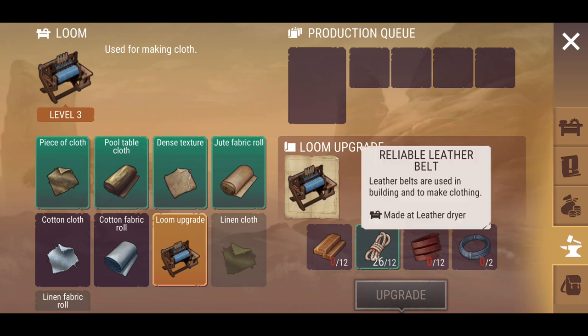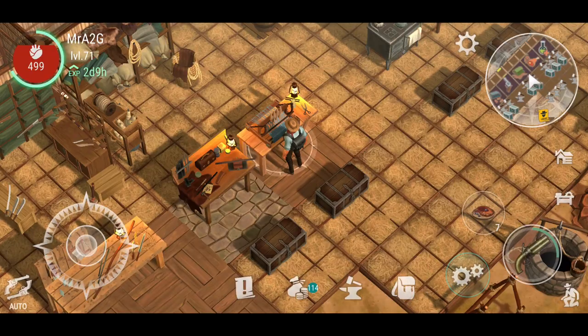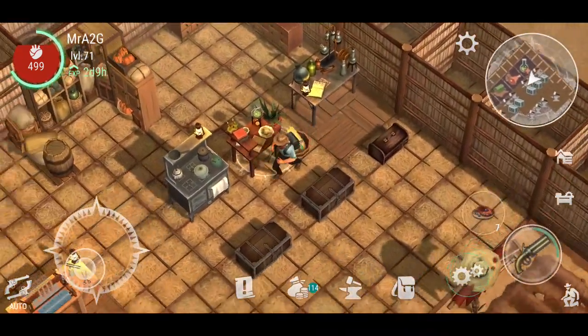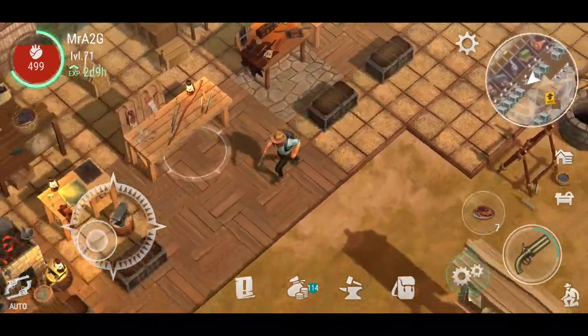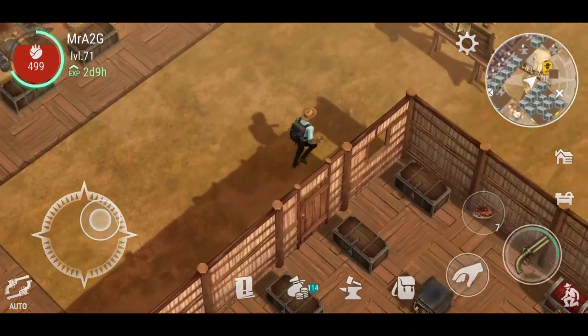I need some clogged fabric rolls to upgrade the tailor to the next level, which gives me the ability to repair those weapons. Beyond that I'm stuck because I need steel wire, reliable leather belt, and ash plank. Linen cloth is also required and that's not available in game — I don't know where it's going to be located. Those workstations are only going to be level one for now.